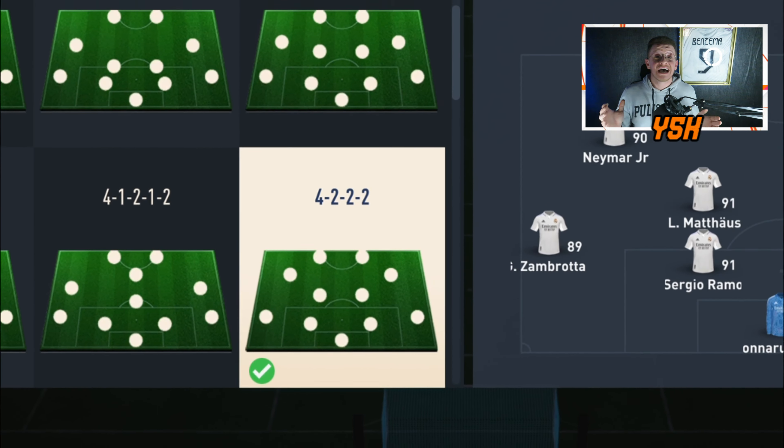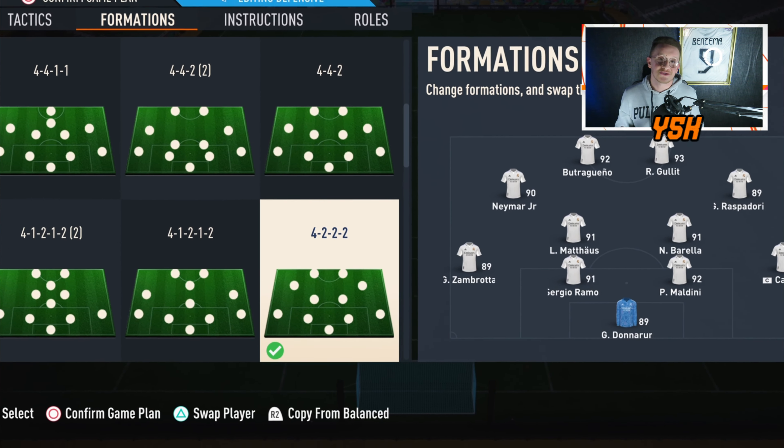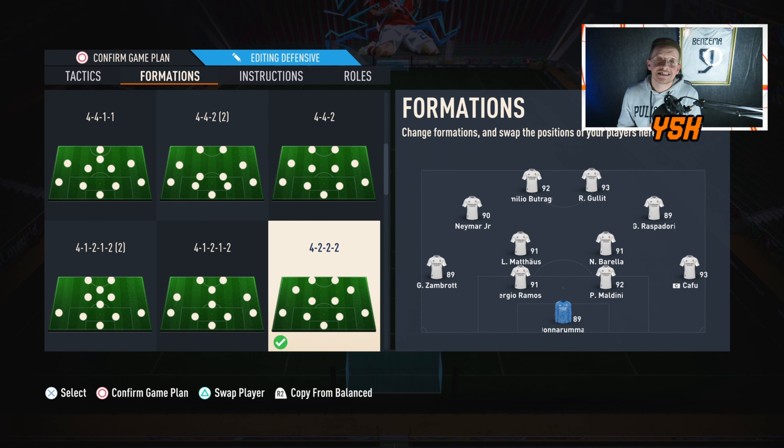The 4222 is one of the most popular and most meta formations to use on FIFA 23. It's a formation that has got it all — two center mids, one of them playing as a box-to-box midfielder, with two center attacking mids helping you on the attack and helping you on the defense at the same time.